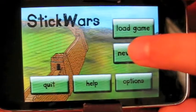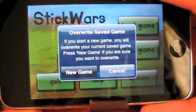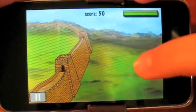Anyways, let's open back up the app and make a new game — I'll overwrite my old one. And here we go. So in the castle, guys will come and you've got to flip them up in the air and kill them.